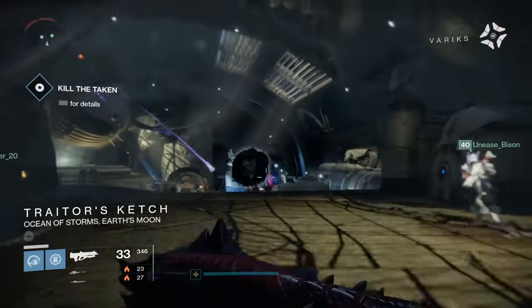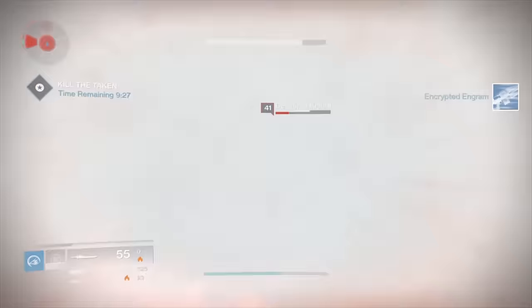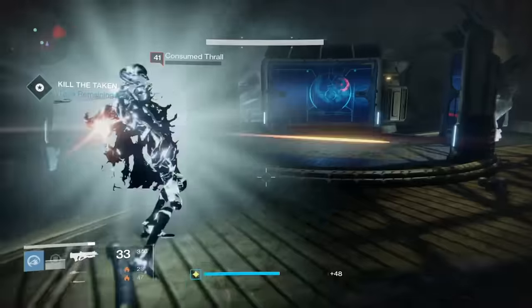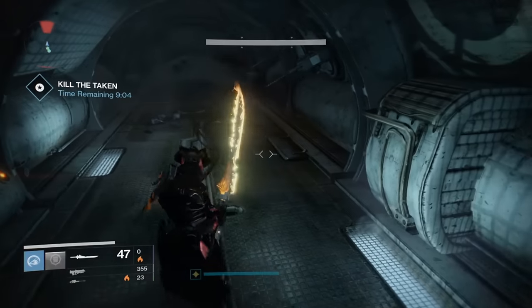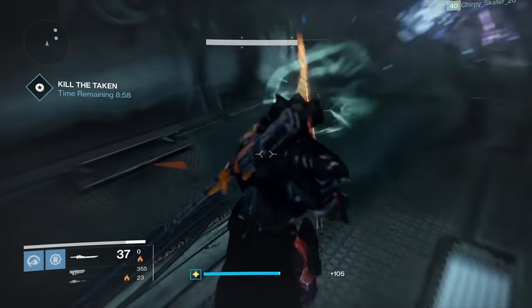The Doom of Chelchis or Smite of Moraine are particularly useful here. For your special, I recommend a high impact sniper rifle — anything with solar or void. Your priority is going to be to take out the Blights as soon as you enter the room, so snipers are perfect for this. Your MO for this entire encounter should be to take out the Blights first and then clear out the adds. For my heavy, I opted for the Raze-Lighter just because of how quickly you can do a lot of damage — it's absolutely perfect for taking out captains and knights since they have solar shields.